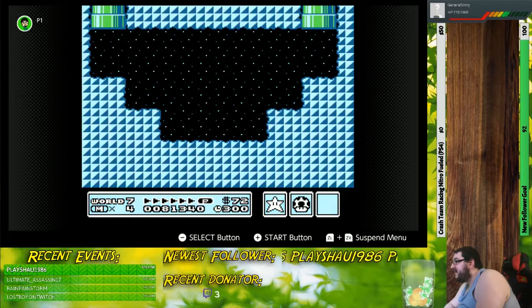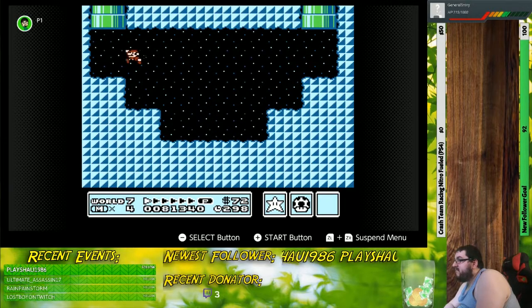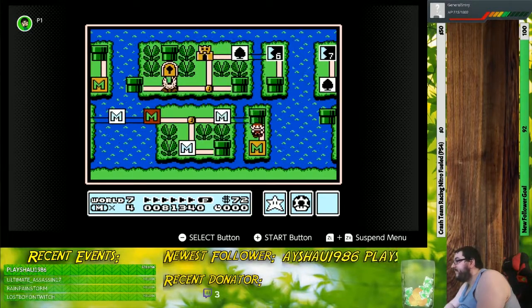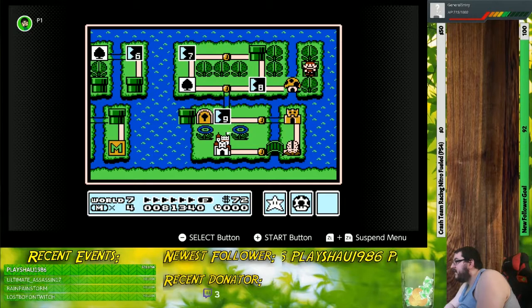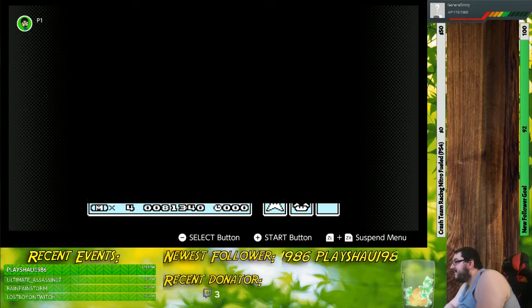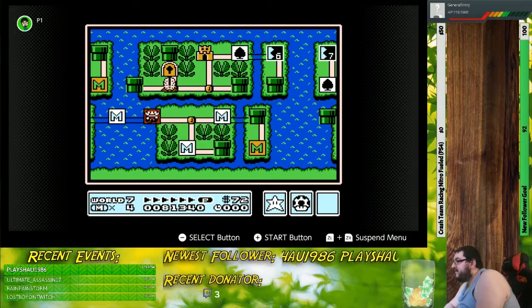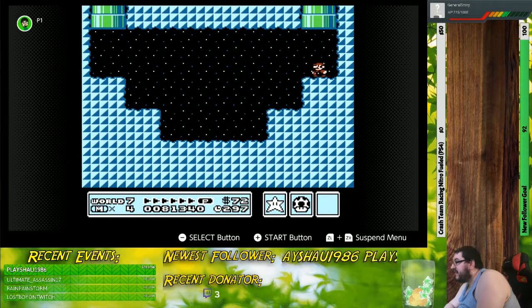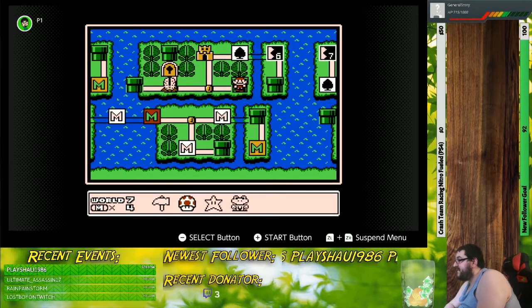I believe our next stop is going to be in here. The pipe that leads from level 5 onward, I think that one is a dead end — at least until you take on the castle. Yeah, as I thought, it's a dead end. Although, I think if you destroy a castle or clear a certain level, the path will open as a shortcut. So if you get a game over, you can get back to the later part of the world.